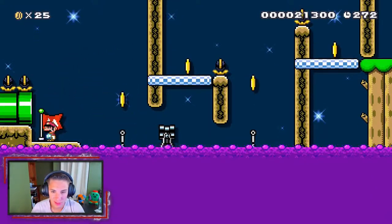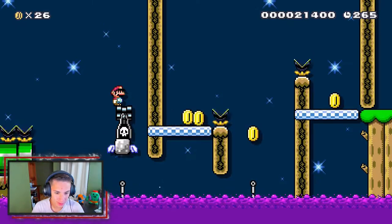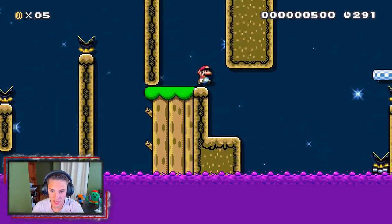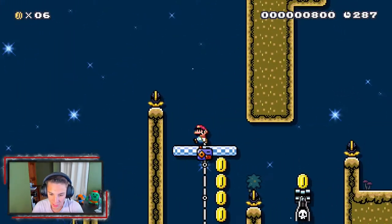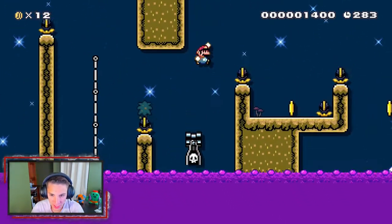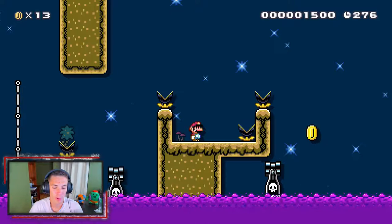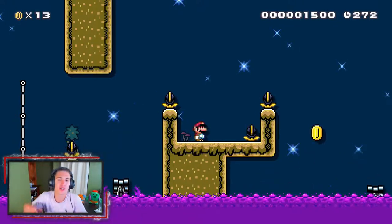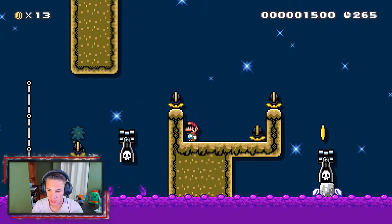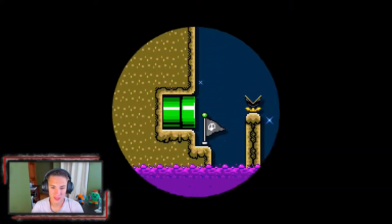We gotta get on that cannon, ride that across, hop on there, and then hop back on again. Get up there — yeet that — back here, give me a bullet bill! Get up there — we got this in the bag. Let that fall slowly, time that just right. Grooving along — we gotta jump over that and land on the thing. Does this poison look delicious? It just looks like nice grape soda — I'd love to put it on ice! Slam it down — there we go, get there — yes! Another checkpoint — yes sir, checkpoint!